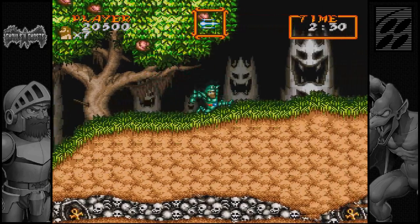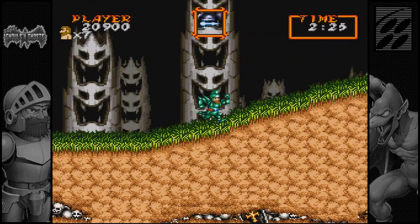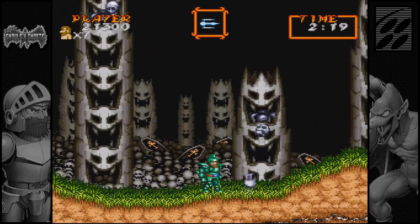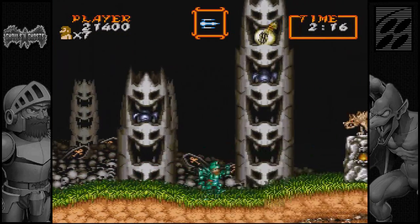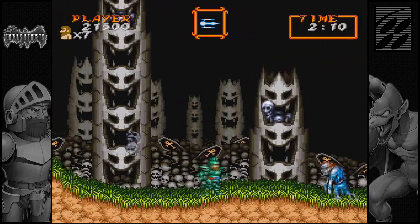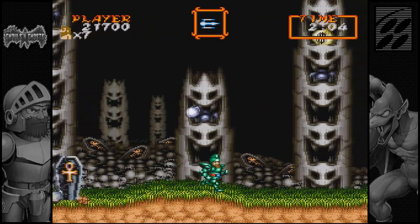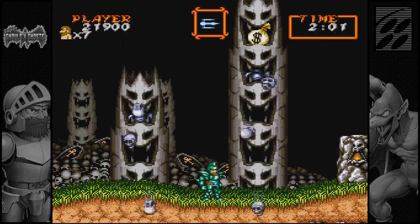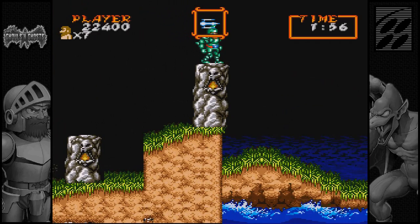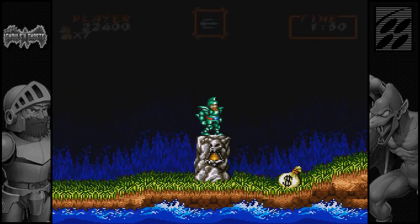Obviously you don't want to get hit - that kind of goes without saying. If you have your iron armor, the chances of finding an armor upgrade in a hidden chest is much higher, at least from what I've seen. I don't know if that's actually a mechanic or if I just got lucky. This is one of the harder areas of the first stage, because of this right here - talking about screwing you.